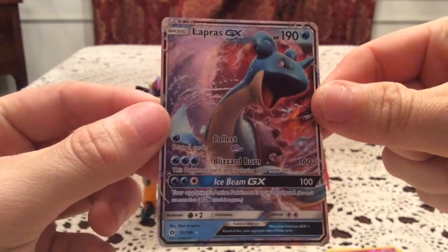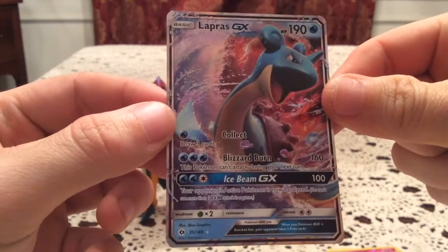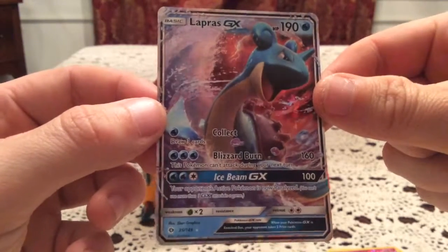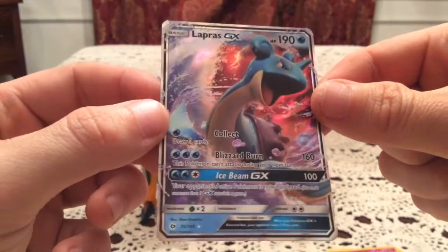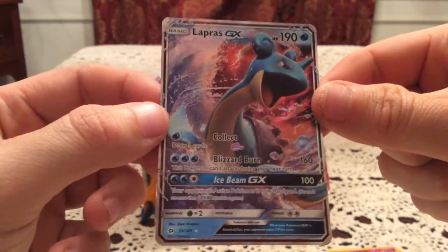I am grinning like an idiot — Lapras GX! The penultimate GX I needed. Now it is down to just Primarina. That is really nice — I love the artwork on that. Really good job on that.